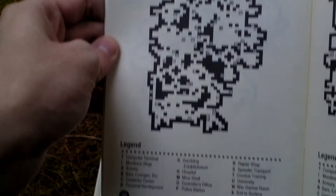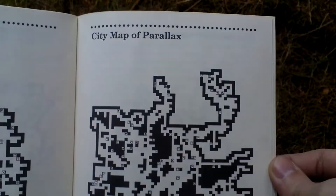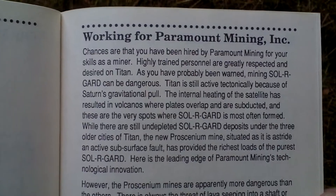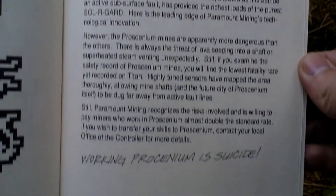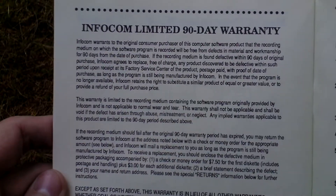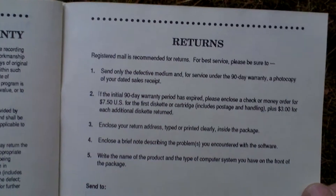Here we continue with another colony — maps with legends. Working for Paramount Mining, and again some more maps. And then warranty and returns information. That is all that was in the box.